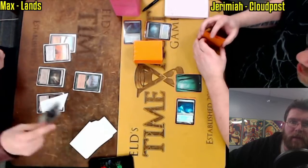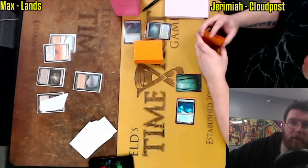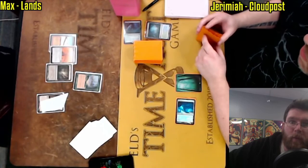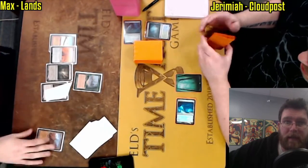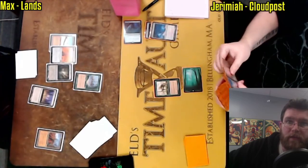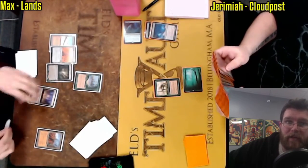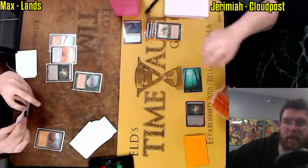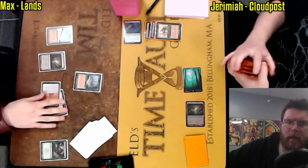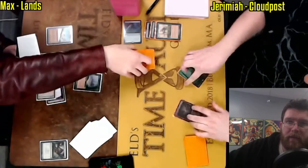Cloudpost comes in for Jeremiah, and he's going to look to get multiples of those Loci. For those unfamiliar, Cloudpost taps for one mana for each Locus in play, and it has the subtype Locus. We've got a Wasteland, which is one of the more powerful tools versus the deck, but Jeremiah has a Crop Rotation to counter it — a very devastating play — going to grab a Bojuka Bog. Good read from Jeremiah, preventing the recursion with Wasteland.